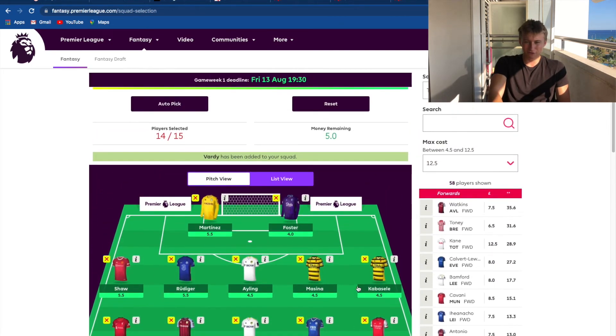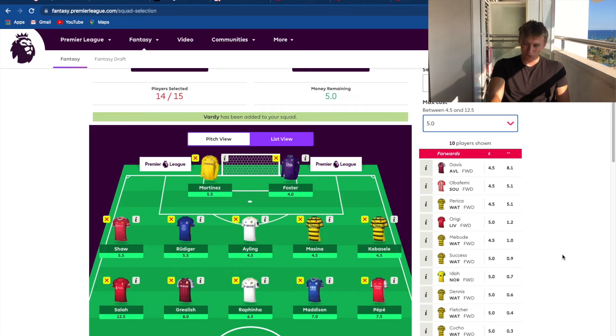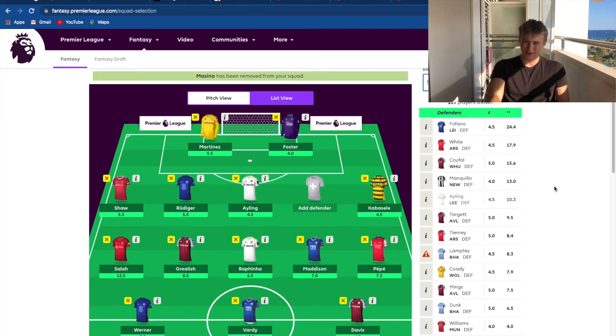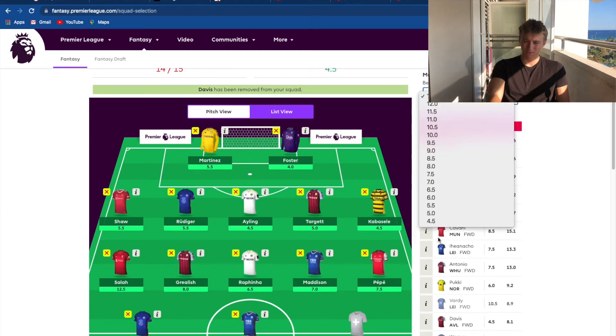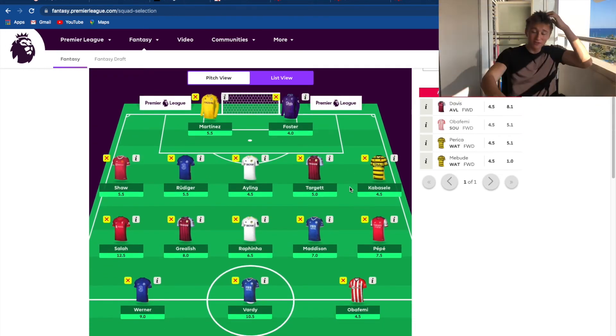For the final striker with a five million budget, I'm going for Davis. I've got 0.5 left over, so with that I'm going to get rid of Messina and get in a left back or right back that is five million. For Fornals it's 4.5 million, that's actually a good price for him. I'm going to get Targett - I think Targett is a good player. That is my final team.